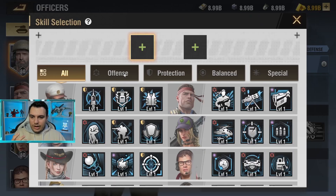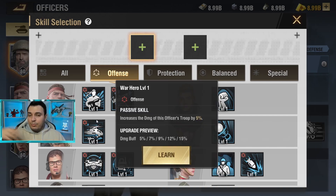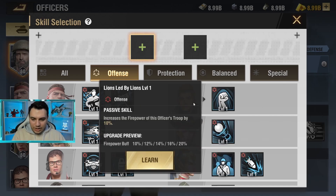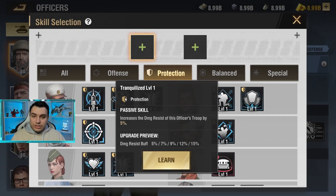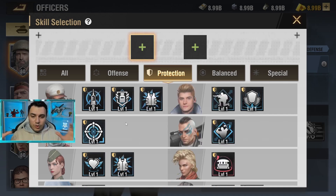The first type is called Offensive. Offensive skills, from their name, deal more damage, reduce loading time, and increase firepower. Protective skills, on the other hand, provide more damage resistance, more blast damage resistance, and basically more HP — overall better sustainability for your officers.